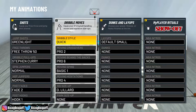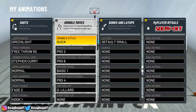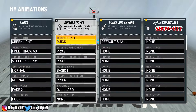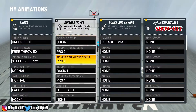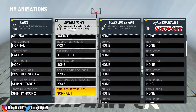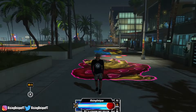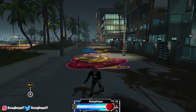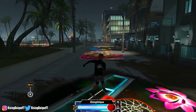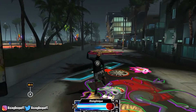Alright, so as y'all see from the intro and thumbnail, I'm gonna be showing y'all my dribble moves and jump shot. You can honestly just slow down the video to see the dribble moves — take a screenshot, whatever speed works. I'm gonna get into two gameplays and then show you guys my jump shot right after. I'll put a timestamp in the comment section for you guys to find the jump shot without watching the gameplays.